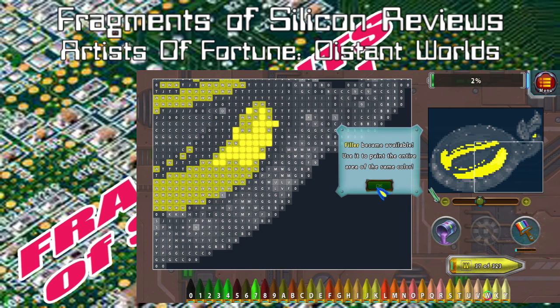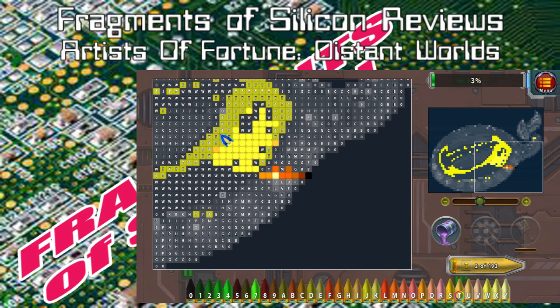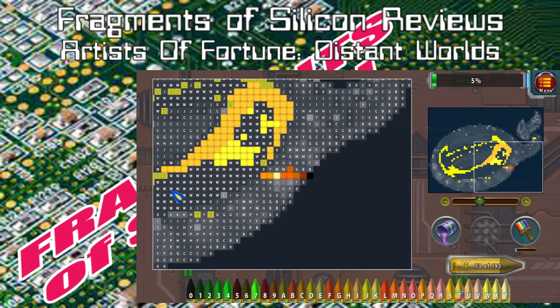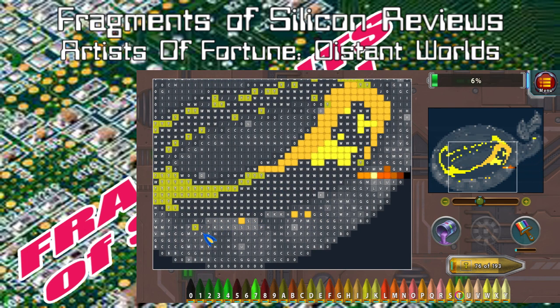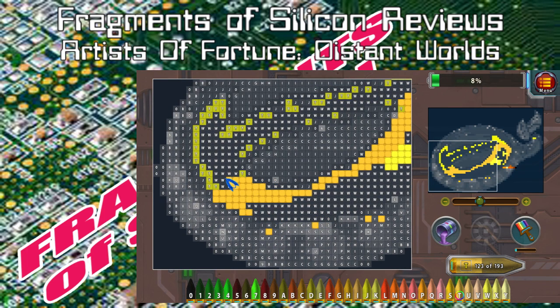That involves filling in paintings of sci-fi-themed art. And this being pixel art, that means it is actual pixel art — you go down and you can see these square pixels. Your job is to color it all in. That's the basic goal. But since this thing has achievements attached to it, one of the achievement lines is fill in X amount of pixels without screwing up — without miss-filling a pixel — which can be more difficult than you'd think.